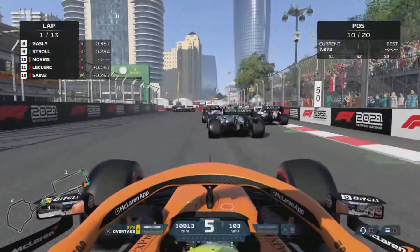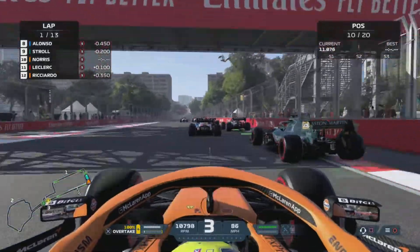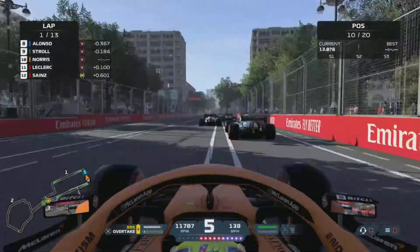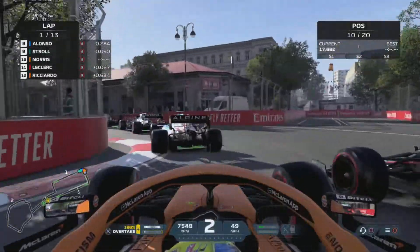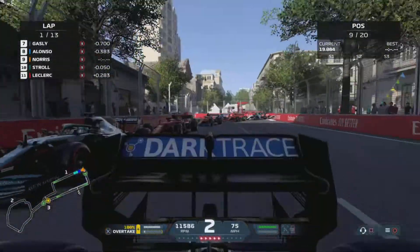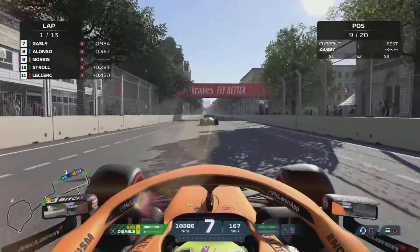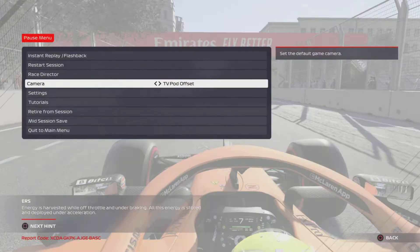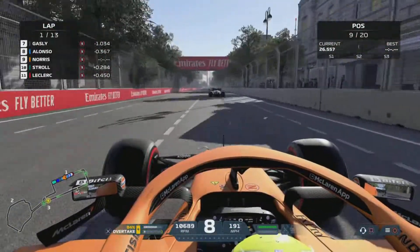It's an okay start, and ERS usage is key as we go into the back of Lance Stroll there. That's my Achilles heel in these races, using too much ERS. As we go down the inside of Lance Stroll, that's a nice move and we get good traction. That McLaren is very quick in the straight line as we go under the Emirates flyover board, and we change the camera angle to a TV pod offset.